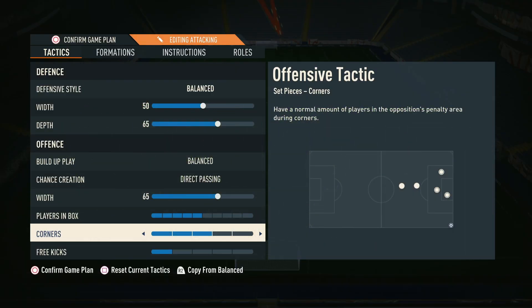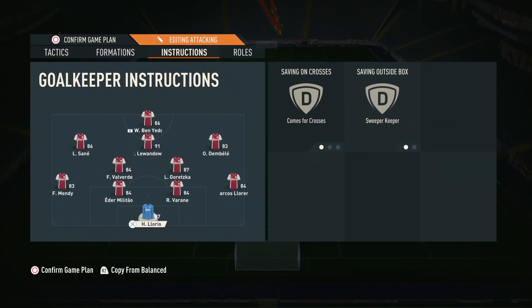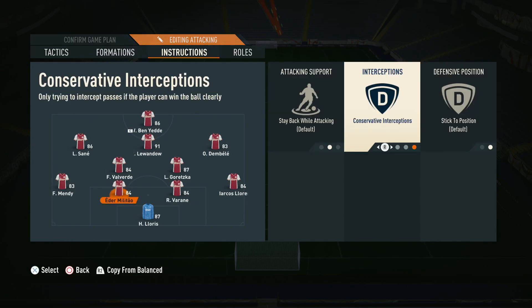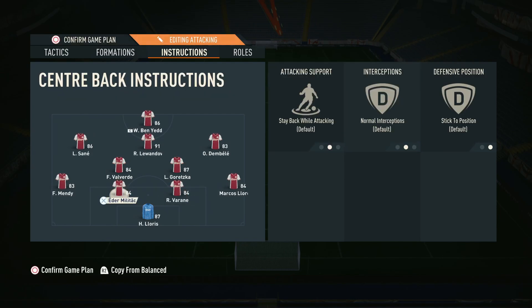Jumping into the instructions — the goalkeeper is on comes for crosses and sweeper keeper, which is pretty standard, but sweeper keeper is very important. For the two centre backs, we have them on stay back while attacking. If you do struggle defensively, you can put them on conservative interceptions, though I don't think it's as critical in this formation because it's already quite defensive with the DMs providing cover.